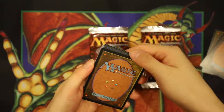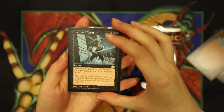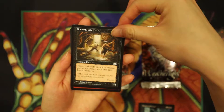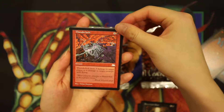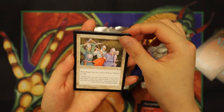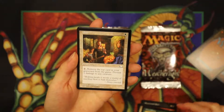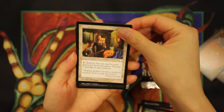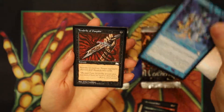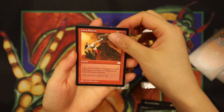We're gonna set aside the uncommons and the rare first, and start with the commons. It's a Shattered Crypt, Razortooth Rats — oh, we don't see that common very often. Same thing with this one, Thunderbolt. Okay, Ardent Militia, Briar Shield — well, this pack is very different. Alms, Spinning Darkness, Mana Chains, Tendrils of Despair, Land War Sentinel, and Dapper Lava Storm.